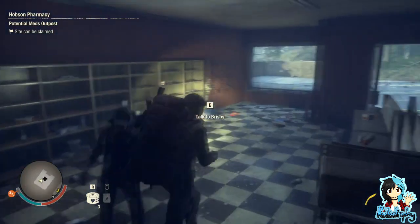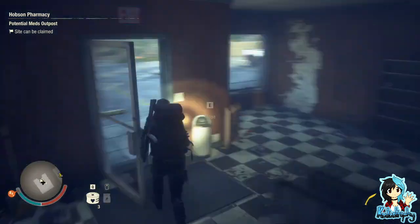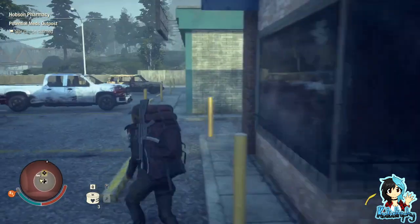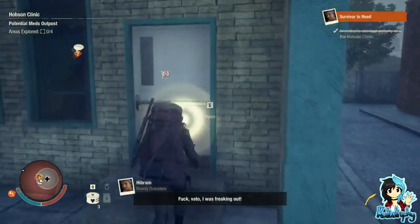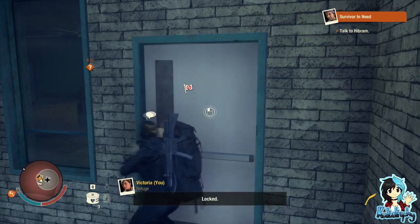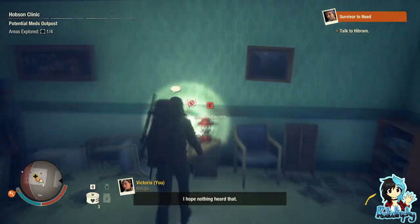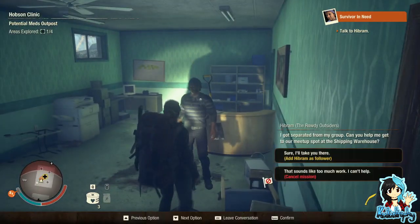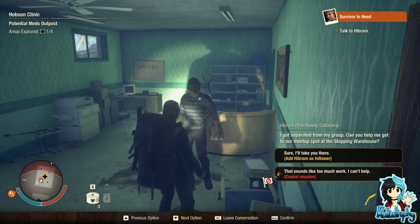We have no available slots — there's nothing here that we need. I'm inclined to believe what they just said. Then a survivor appears: 'I got separated from my group. Can you help me get to our meetup spot at the shipping warehouse?'